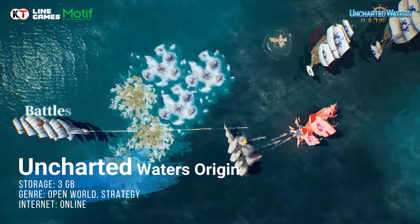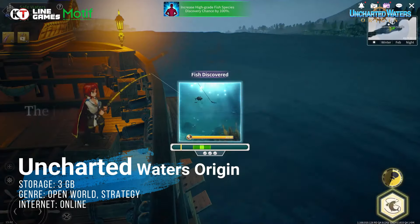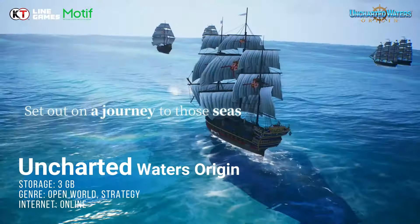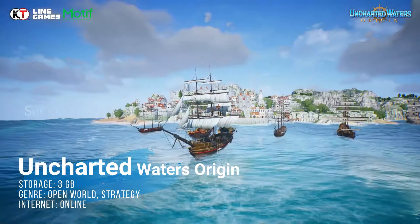Coming from the same people who brought us On the Simba, in partnership with Quate Tickmo, Uncharted Waters Origin is sitting on the Play Store with a 3.5 — now 3 out of 5 — and over 50,000, almost 100,000 downloads as of last week. It is actually considered one of the buggiest and greediest open-world strategy games on the Play Store, so I wouldn't really recommend it unless you're ready to throw in some money.